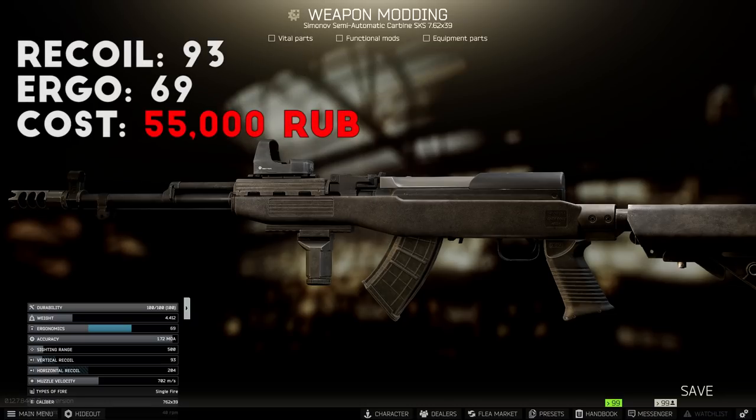For the overall stats on this build you're looking at 93 recoil and around 69 ergonomics when fully loaded. It's not the best for rapid fire, but if you pick your shots well the SKS is a trusty companion in Tarkov. The overall cost is around 55 to 60,000 rubles total, sometimes less if the flea market price on the trade items is better. It's a fair price for a simple semi-auto rifle, and you pretty much always get this one back from insurance.